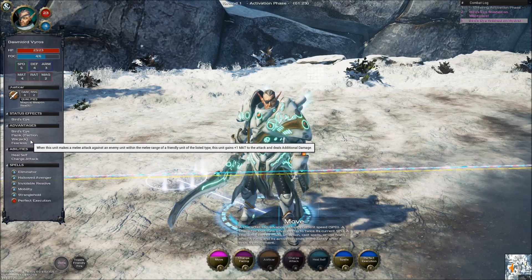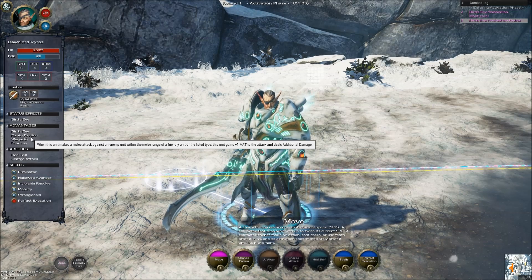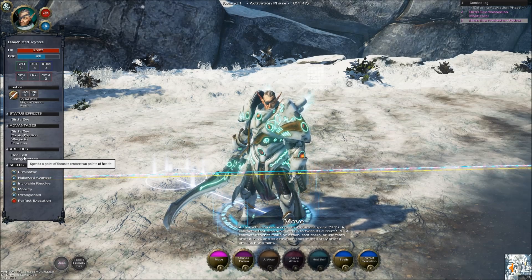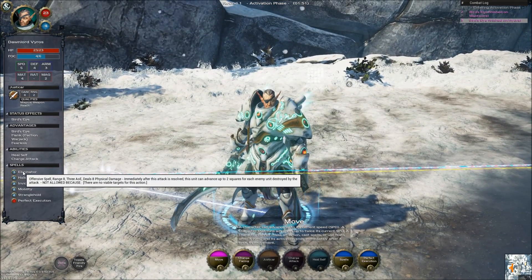Advantages: bird's eye, flanked - faction warjack. When this unit makes a melee attack against an enemy unit within the melee range, or a friendly unit of listed type, it gains plus one to MAT to the attack and deals additional damage. That's pretty nice. And of course he's fearless, he can heal himself, and has a charge attack.